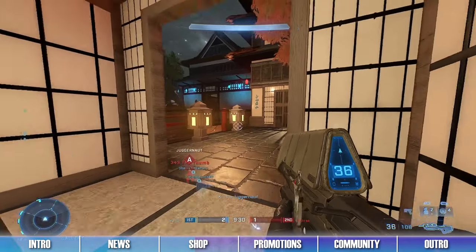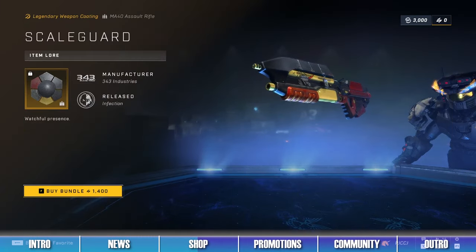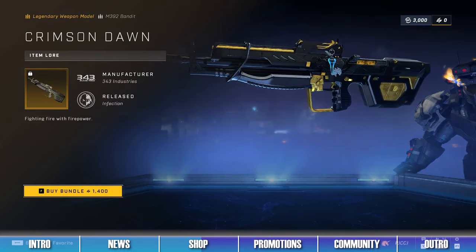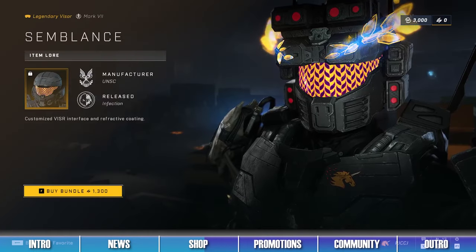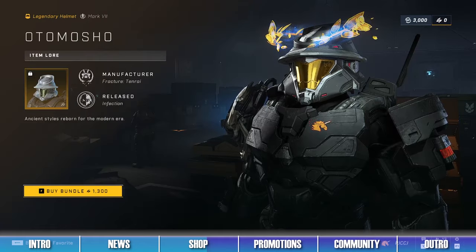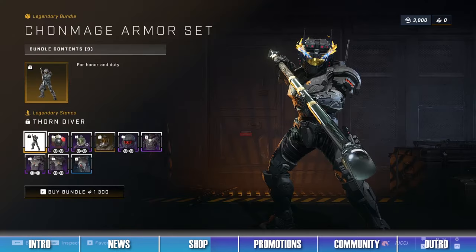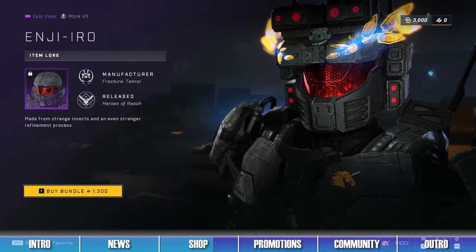The fifth bundle in the shop is the Crimson Dawn Bundle, which contains items like the Scale Guard Weapon Coating, the Whisked Away Kill Effect, and the Crimson Dawn Bandit Rifle Weapon Model. The sixth bundle is the Automosho Bundle, which contains items like the Semblance Visor, the Worthy Opponent Armor Coating, and the Automosho Helmet. The seventh bundle is the Chanmage Armor Set, which contains items like the Thorn Diver Stance, the Chanmage Helmet, and the Engieiro Visor.